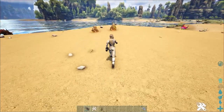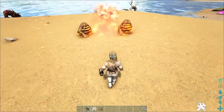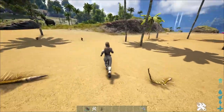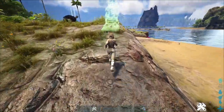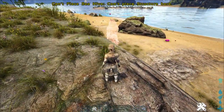I accidentally spawned an invincible beehive — that was not intentional. Anyway, what happens when you do successfully tame her? You get a beehive that looks something like this. It is your own personal beehive.